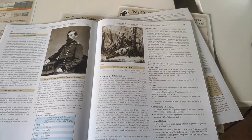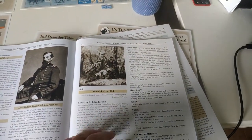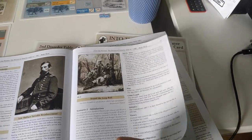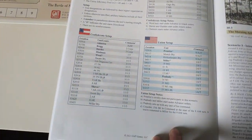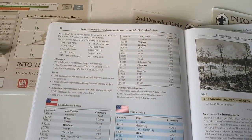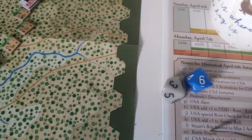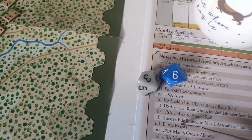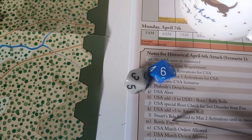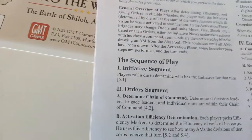So I've set the map up. It says here that the Confederates get a plus one initiative for the AM turn, and I've set up all the counters into the various starting hexes. I rolled the dice and even with a plus one grey dice, the Confederates would have got four and the Union got six. So the Union's got the first turn based on the initiative segment.